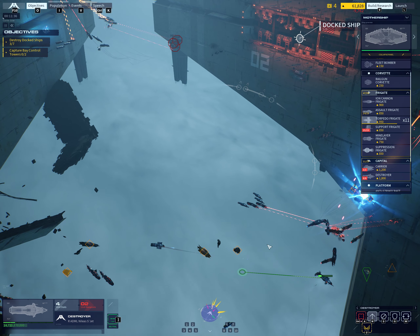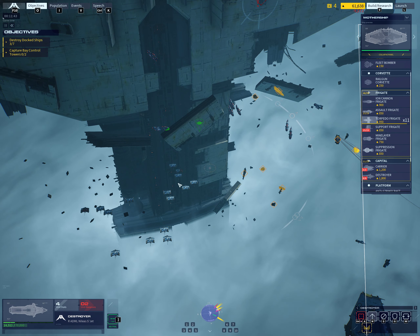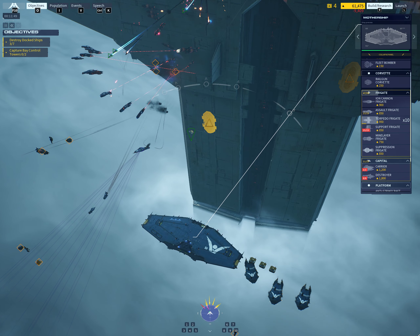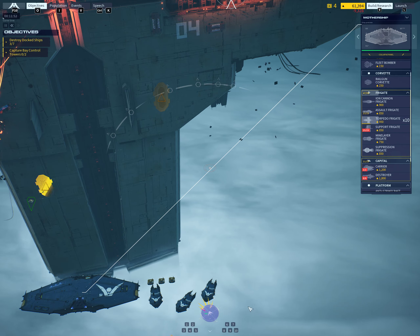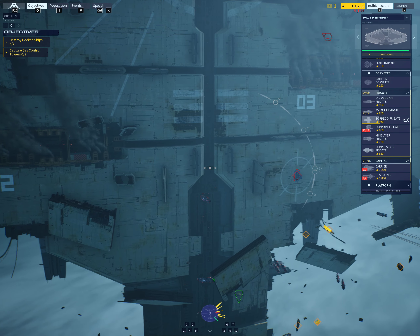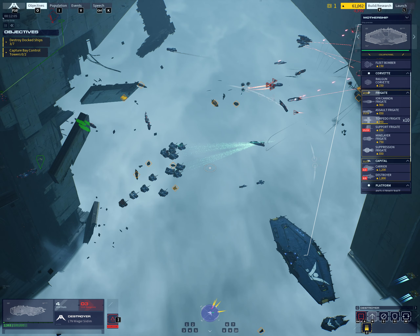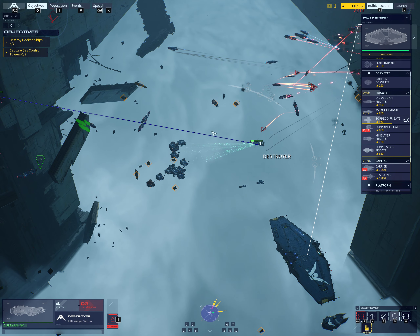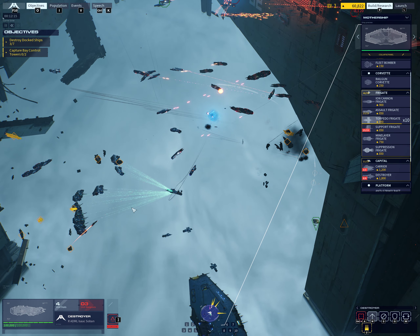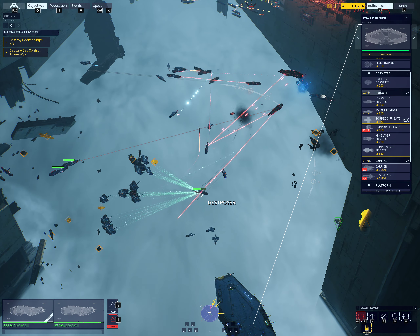Direct hit — frigate down. Alert — strike craft losses mounting. Alert — board two engaged by frigate. We are getting hit hard — controller, tactical withdrawal immediately. Scratch one, enemy frigate. Frigate destroyed.